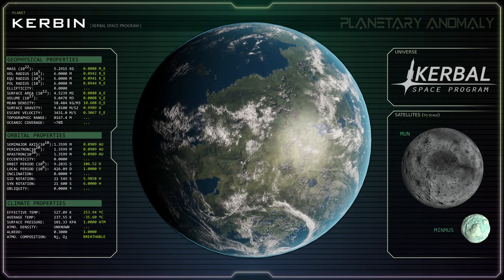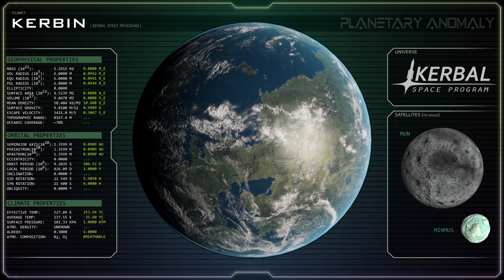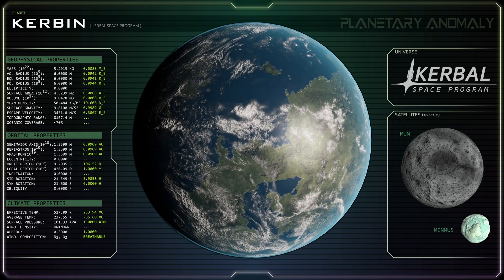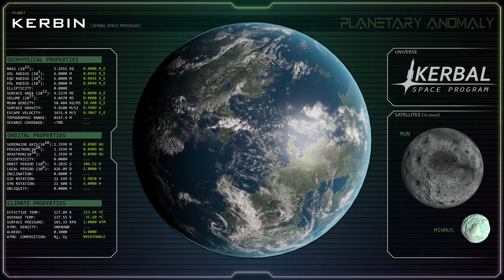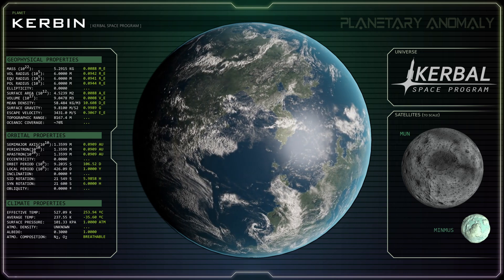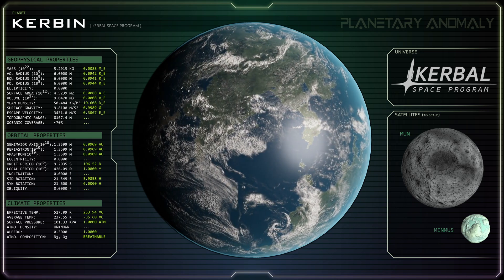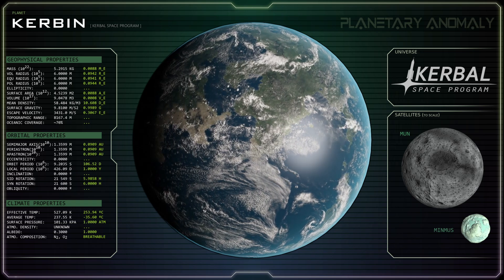The planet Kerbin is a wet terrestrial with an oceanic coverage of approximately 50 percent and a topographic range of a little over 8 kilometers. It has a mass less than 1 percent that of Earth and is only one-tenth the size. This gives it a surface gravity of precisely 1 g and an impossibly high mean density of 58.48 grams per cubic centimeter.